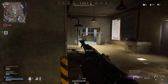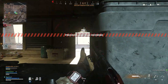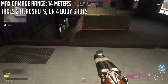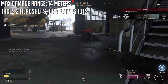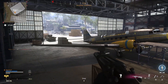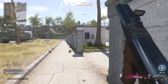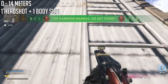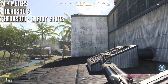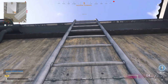Now what about the Vanguard double barrel? Let's take a deep dive into slugs on it and see if it can overthrow the 725. The base double barrel with slugs has a max damage range of 14 meters — not looking good. In that 14 meters with no attachments the gun kills with two headshots and four body shots, dealing around 80 points of damage. It takes four shots with chest shots, which is pretty unacceptable for a gun with only two shots. One saving grace: if you hit one headshot, all it takes is one body shot after that.